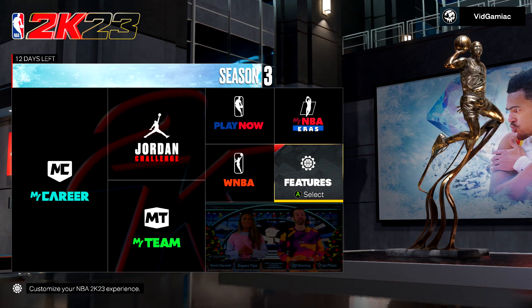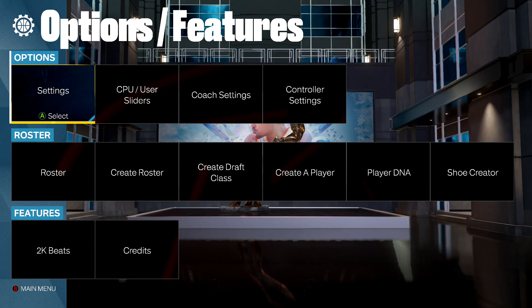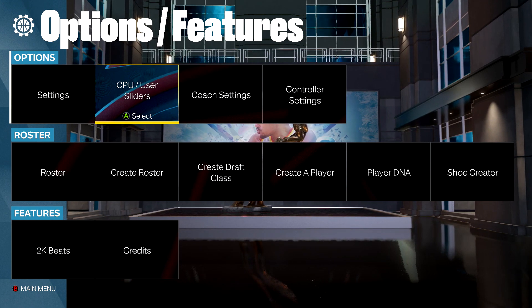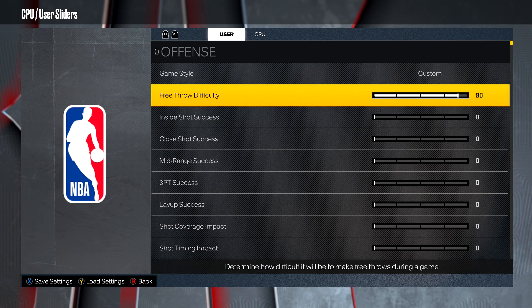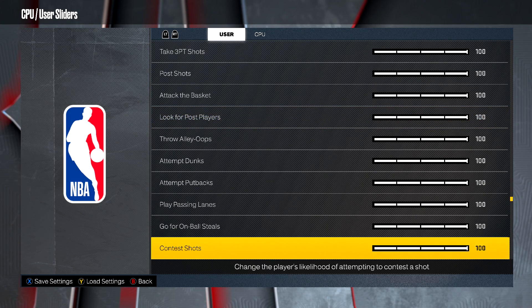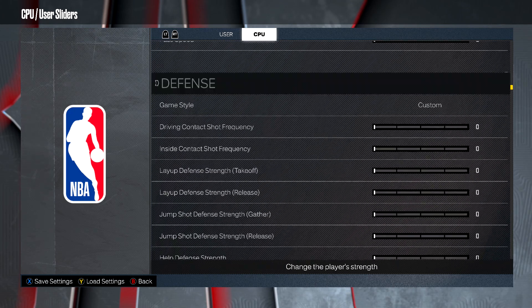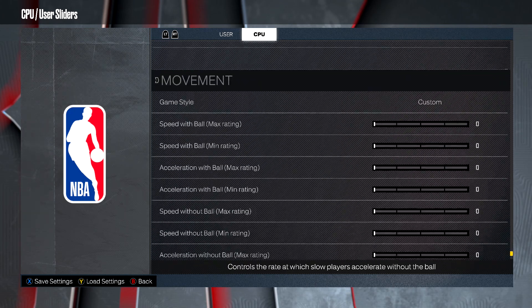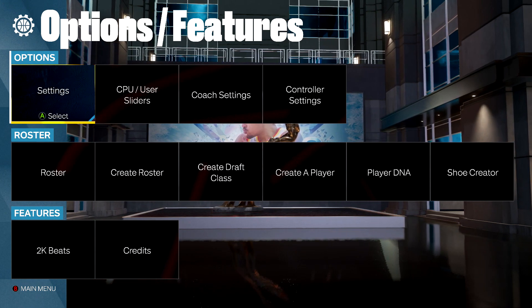Before you get started, make sure you go into Features. We're going to adjust some settings in order to make things even easier. Head into Sliders. You want to make sure you crank all of the sliders in your favor. So make sure you left trigger over to User, and then just make sure you crank everything up to 100 — everything that you think would help you out. And then once you have that done, just make sure you left or right trigger over to CPU, and then set everything for them over to 0.